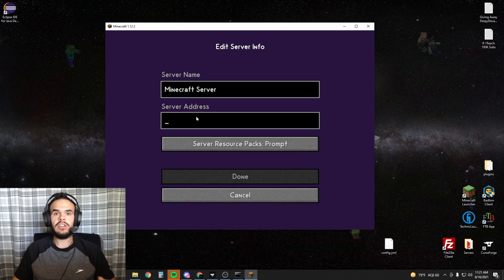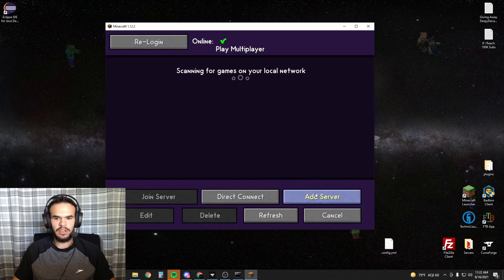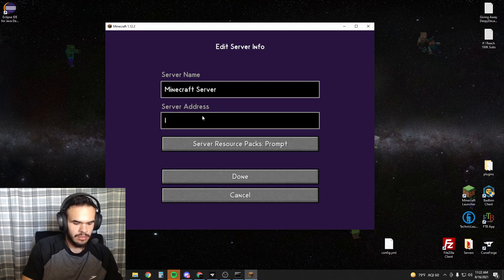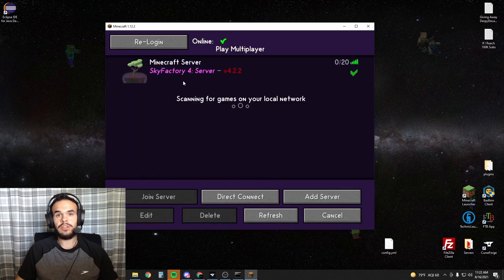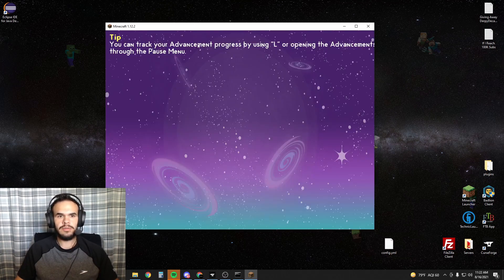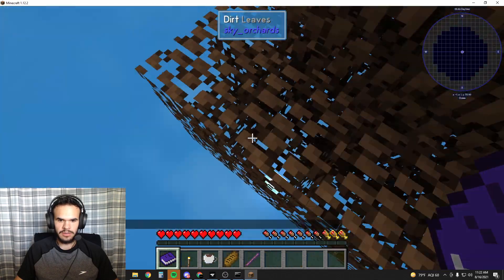Hit Add Server and type in Local Host — or you can literally just put a zero. That's how you connect to your own server if you're the host. Then hit play. We're now on our own Sky Factory start. You get just a tree, it looks like.